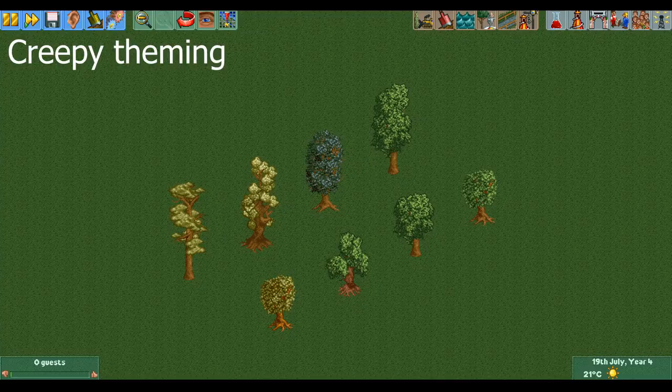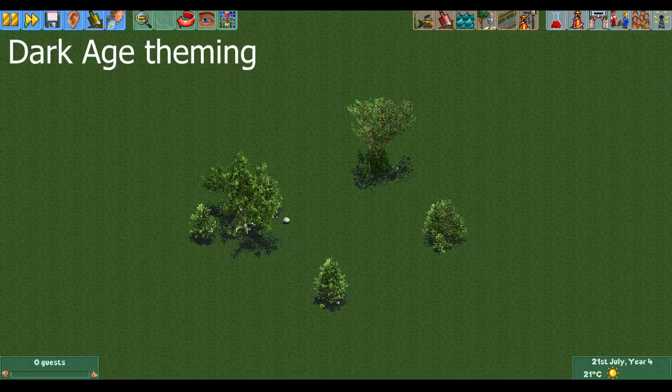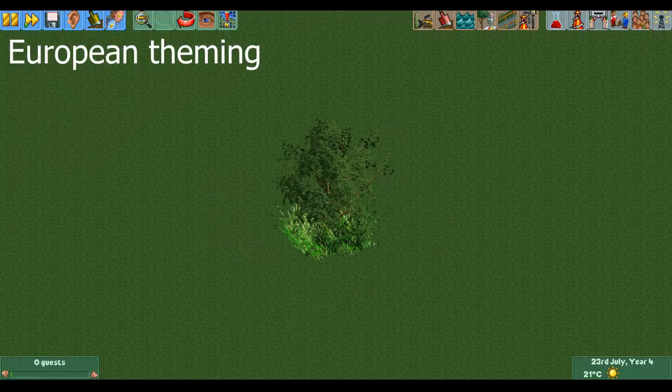The next theme is the creepy theme which has eight spooky-looking trees, which are great for decorating a haunted house or something similar. The dark age theme gives you another four trees, all of which look like they would stand in a big undisrupted forest. The next tree, which is from the European theme, fits right in with the dark age trees and is probably the largest tree we have seen so far.